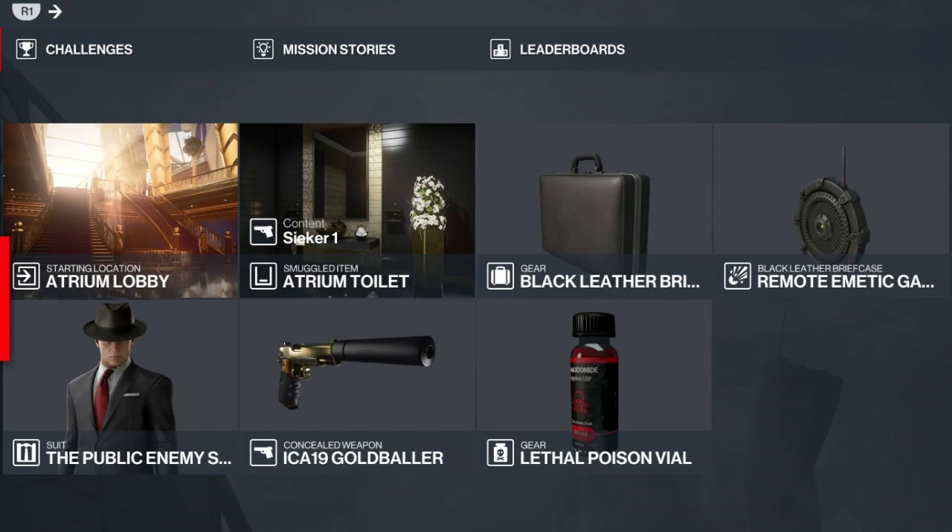For today's challenge we'll be starting at the default location. We're going to have a Seeker One stored up in the atrium toilets and we'll be bringing with us a remote emetic gas grenade in a briefcase, a vial of lethal poison, and our silenced pistol.